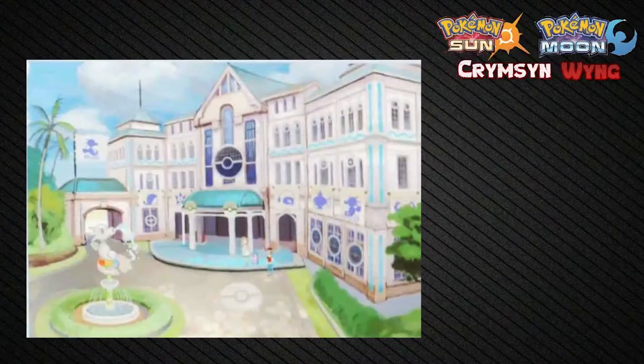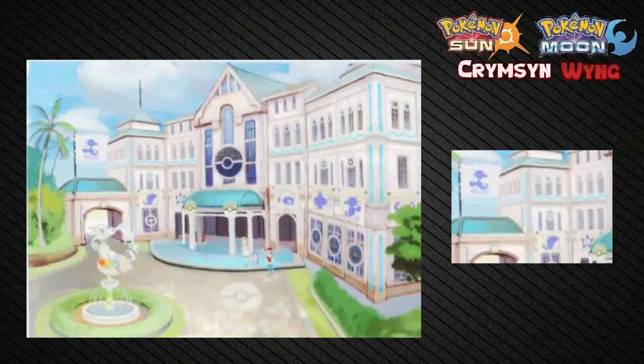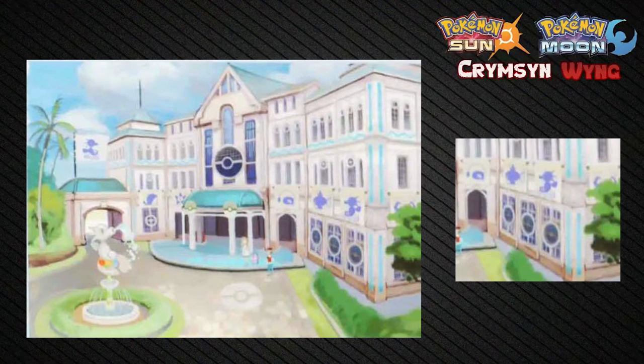The building looks really big and has some designs on it — there are a lot of different Pokemon images on the window areas. It has its own distinct appearance; it doesn't look like it's from any other region. Every region has a theme: Kalos is from France, Unova was New York, Hoenn were islands, and Kanto and Johto are the Japanese main islands. If we look at the windows, there are images of what appear to be, from left to right: a Horsea, Seel, Staryu, Cloyster, Magikarp, another Horsea, and what appears to be a Krabby.